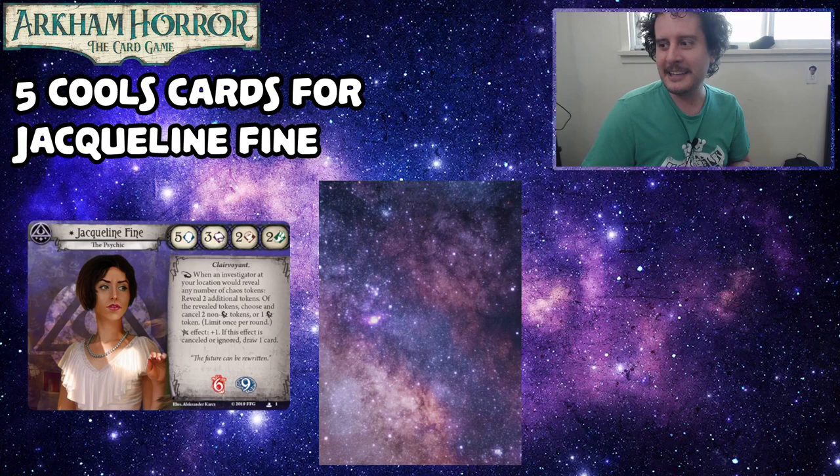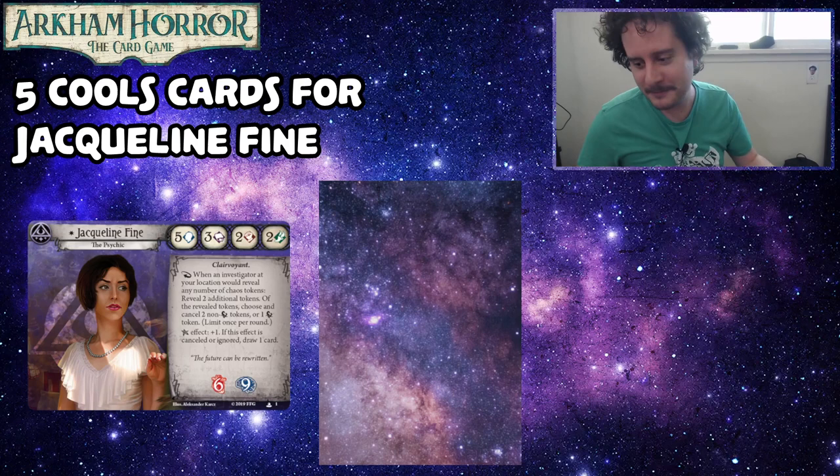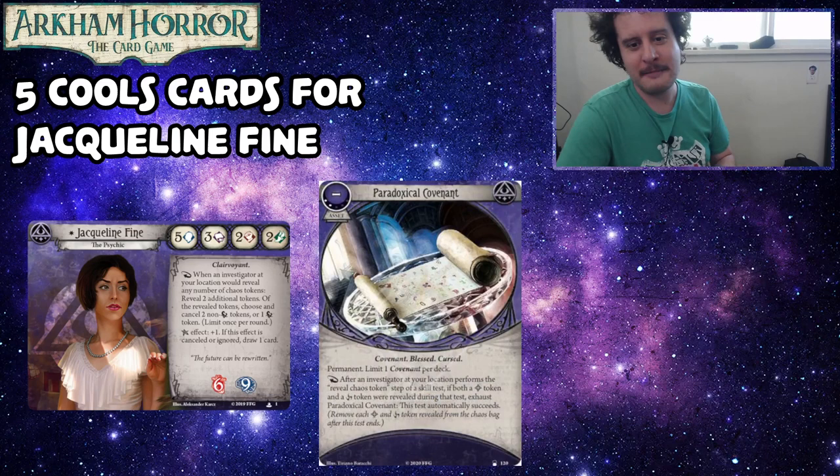Bryn stepped away to get a drink while Travis and I were coming up with the list, and we came up with it super quick, so we thought why not — let's test him. So Bryn, are you ready? Alright, card number 5 is Paradoxical Covenant.